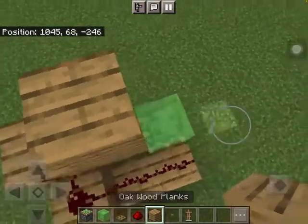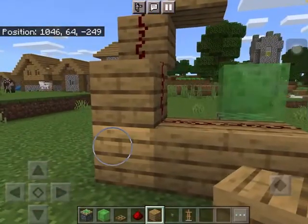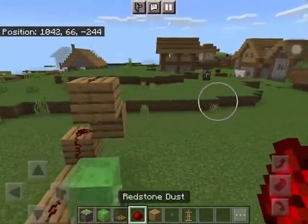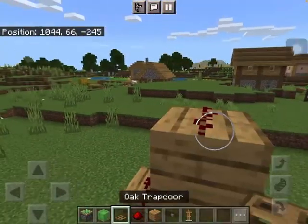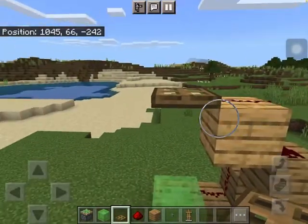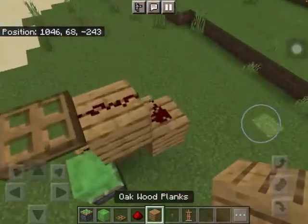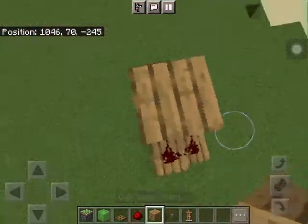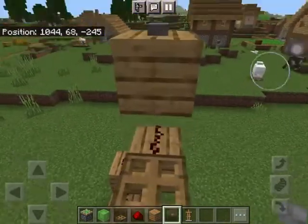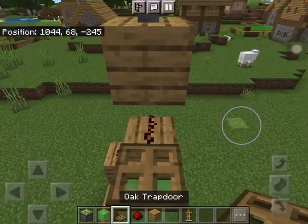Fill the redstone up, then go one up here. Make sure you break the block so that it doesn't mess with the redstone. Now place the trapdoor right in the redstone — right here, not in the block but in the redstone.